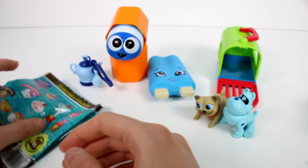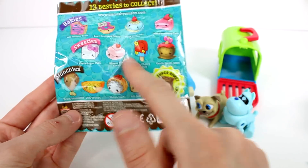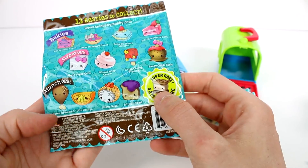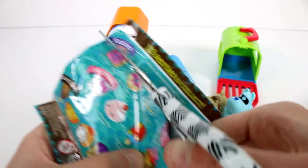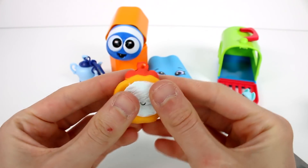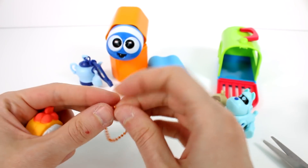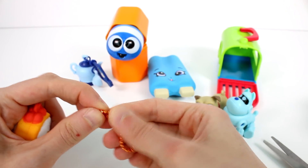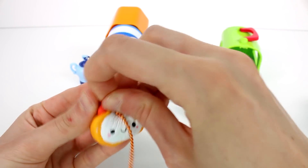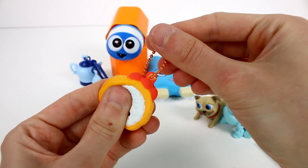The last one we have to open is the Smooshy Mushy Besties - the Munchies Series 1. Any of the Munchies can be found in here. I'm hoping for the orange one. Oh, it's the sushi - it's Shea's sushi! Look at the sushi, she's so cute. I can't get over how adorable the Smooshy Mushy Besties are. Now she's ready to go on an adventure with you and you can squish her at any time.